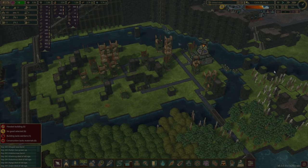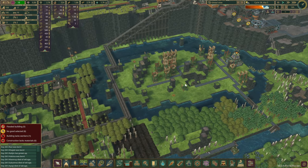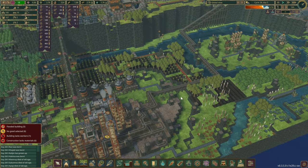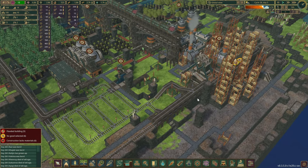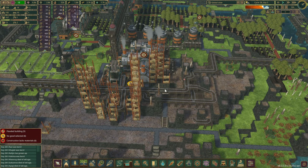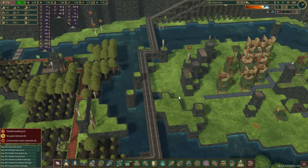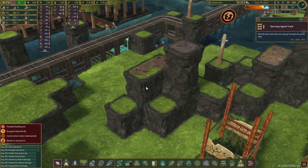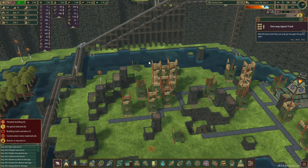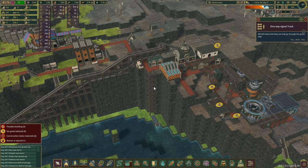Hello there and welcome back to another episode in our season 5 series. In the previous one we had our first look at some trains, and despite some difficulties our route is now fully operational. I've quickly placed down a couple of extra flags — the one-way signal tracks — just to section it up a little bit more and make sure the trains aren't waiting too long.